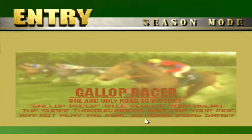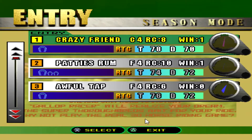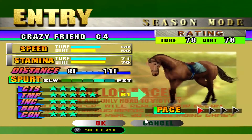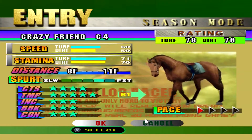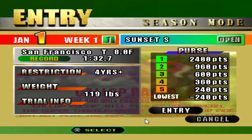I don't think purple is good - does that mean he's sick? I'm used to blue, green, yellow, and red, but purple is the first time I've ever seen it. Nonetheless, Crazy Friend runs 8 to 11 furlongs on the turf for the most part. We could run him on dirt but he didn't do too well, so 8 to 11 on the turf - open race here at Sunset.